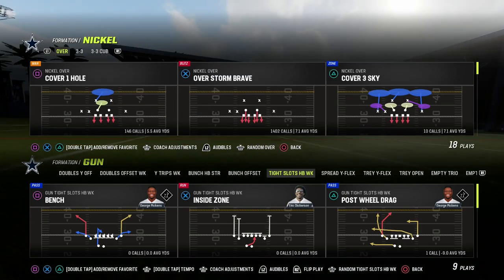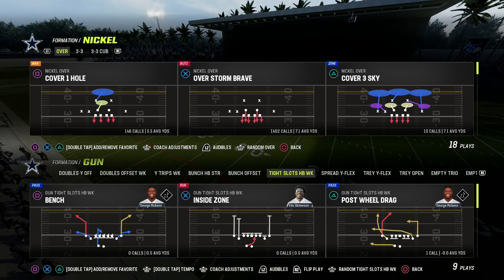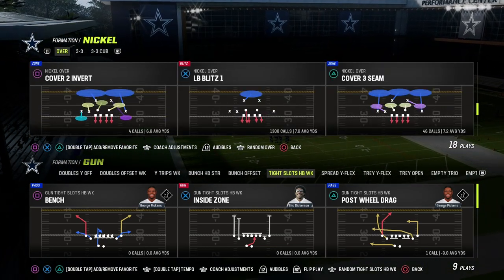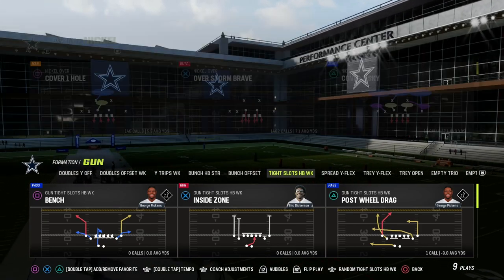The best runs in Madden are going to be from right to left generally speaking, unless the quarterback is left-handed. I'll show you here in tight slots — I'm just going to come out in the Nickel Over. We can come out in any play in Nickel Over; any play will work for this. I'm going to use the play Cover One Hole, which is a great play for this.